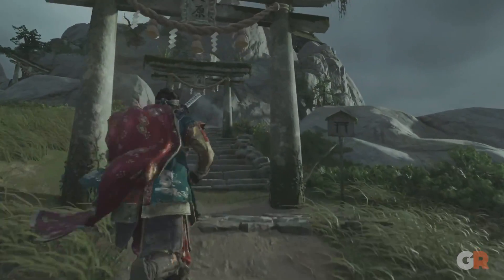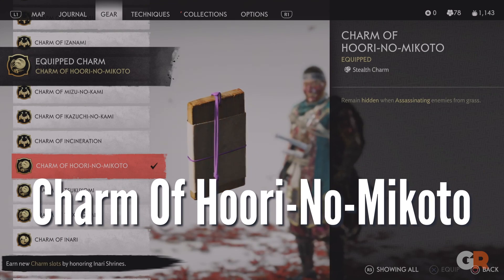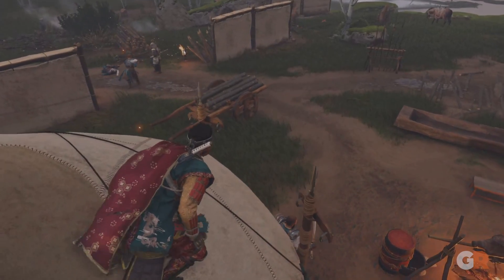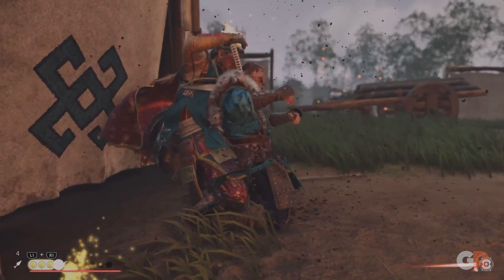Once you complete the Turtle Rock Shrine, the Charm of Hori no Makoto will make it so Jin will remain hidden while assassinating a target in the tall grass. Pursuing the path of the ghost means you'll need to stay hidden to strategically thin out your enemy's forces, and this will make it all the more easier.